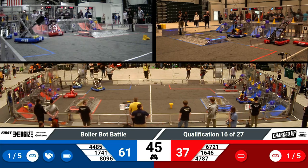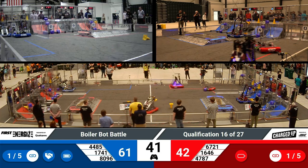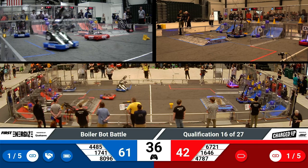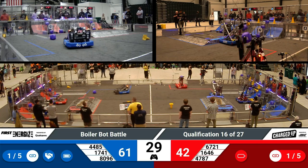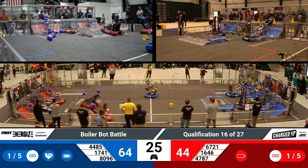Surprisingly, there's still one cone inverted in the middle of the field — I'm surprised it hasn't been knocked over yet. Keep watching to see if it remains for the rest of the match. Robot 67-21, I believe that's the Trinley Trailblazers from Indianapolis, pushing the cone into the bottom part of the grid. They have to make sure it's completely inside that area for it to score points for their alliance.